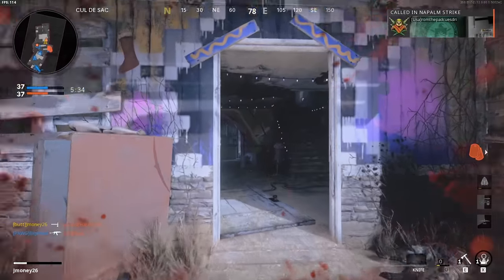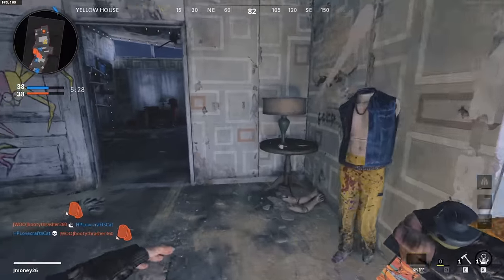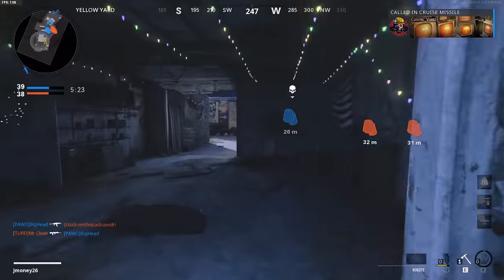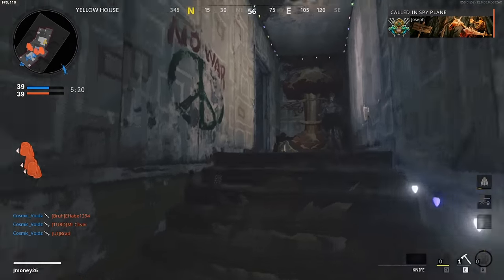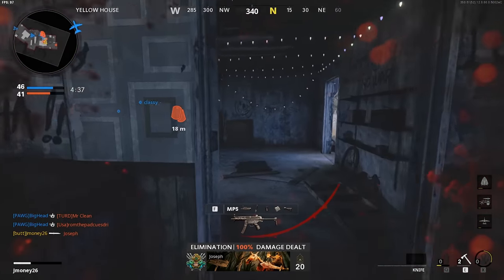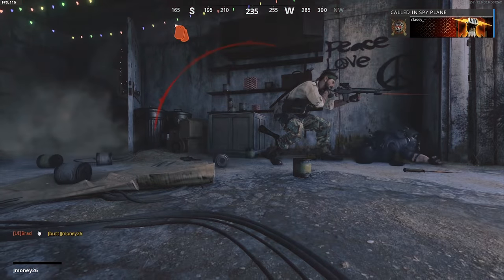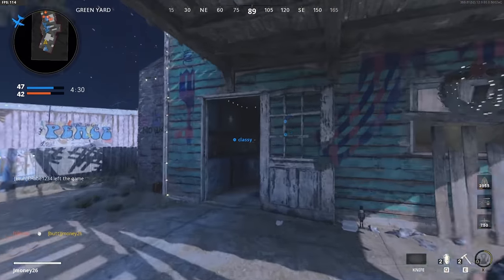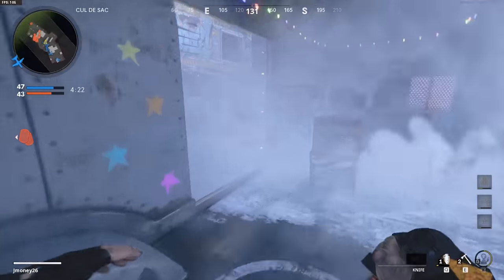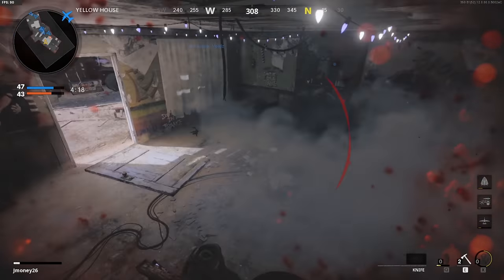I've been getting some clips and getting camos done, but my KD has suffered — I haven't been going positive a lot of these games. But camos are getting done quick and that's all that matters, that's all we're here for. I don't make KD guides, these are camo guides. It's really hard trying to get backstab kills and not assassinations — I think you just need to pre-swing, swing before you're close enough to trigger the assassination animation.